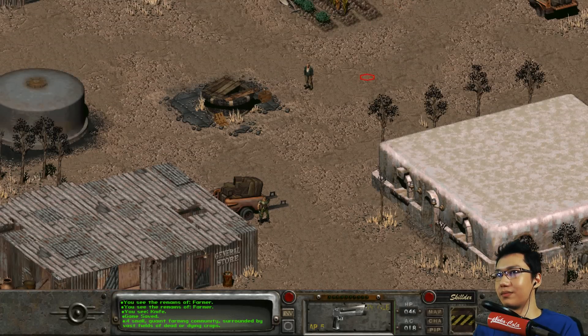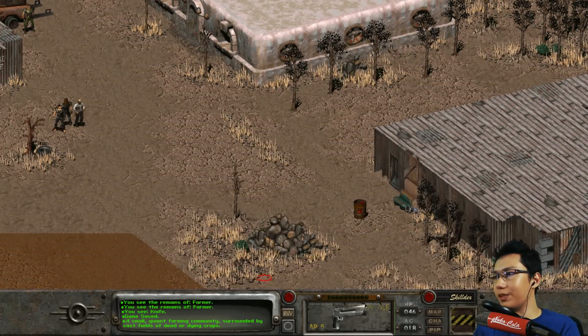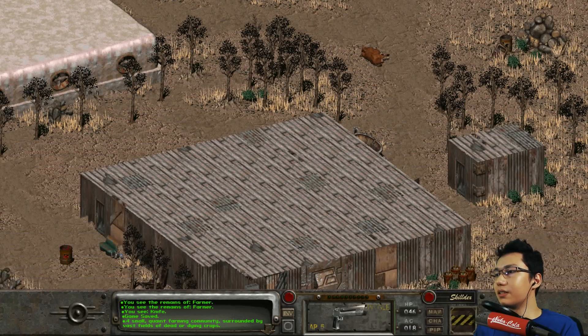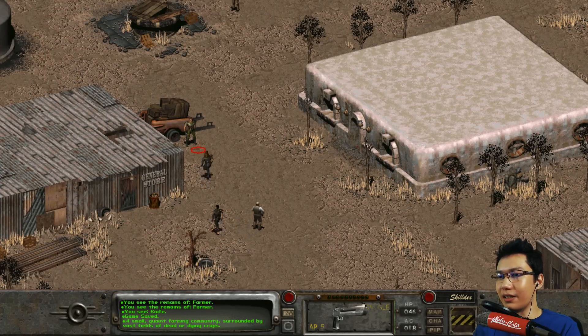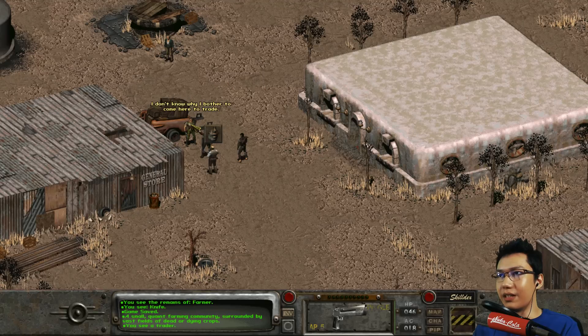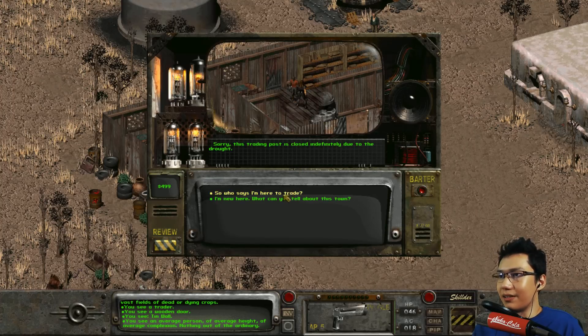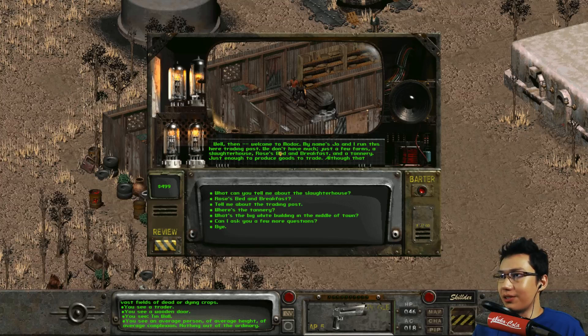What is this place? Looks like a small farming community. There's a slaughterhouse. Let's talk to this guy. A small quaint farming community surrounded by vast fields of dead or dying crops. Let's talk to this trader. I'll go into the general store. 'Sorry, this trading post is closed indefinitely due to the drought.' I'm new here - why can you tell me about this town? 'Well then, welcome to Modoc. My name's Joe and I run this here trading post. We don't have much - just a few farms, a slaughterhouse, Rose's bed and breakfast, and a tannery. Just enough to produce goods to trade, although that could all change with this drought.'